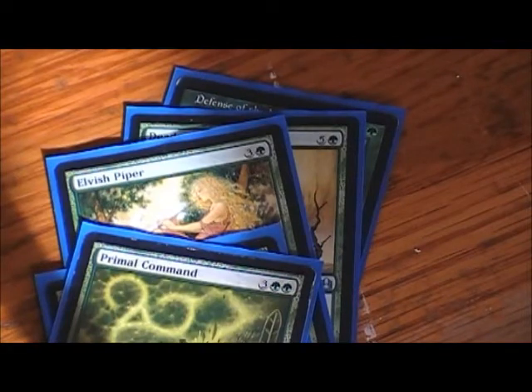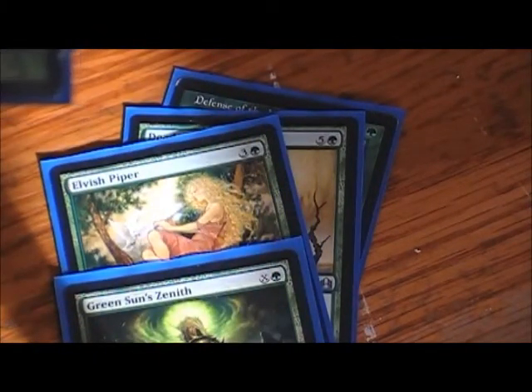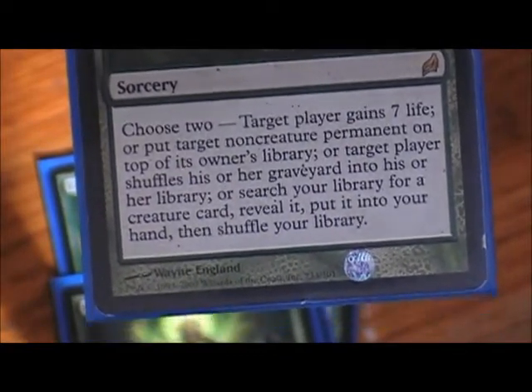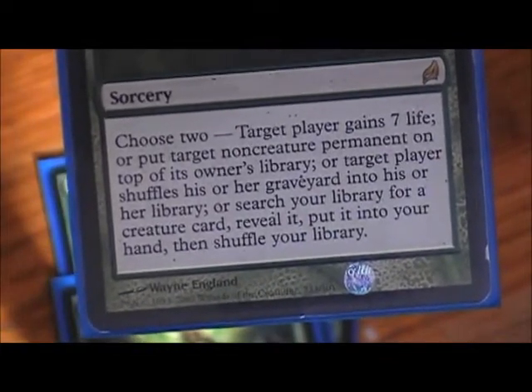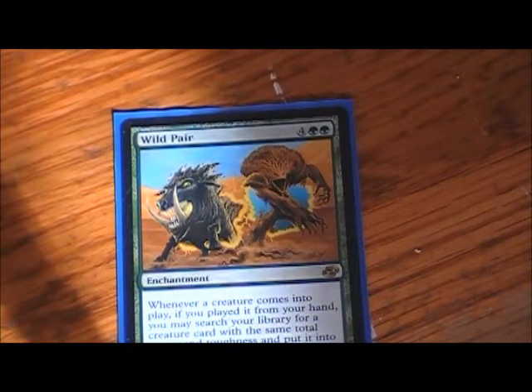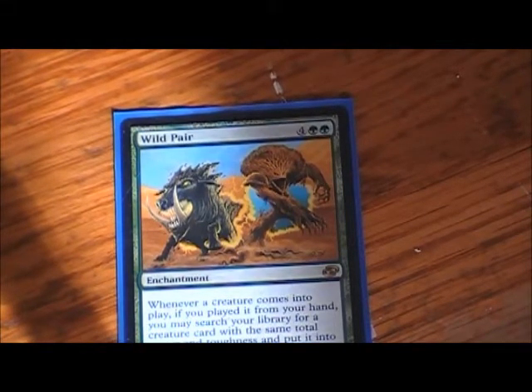Prime Command lets you search for another creature, and half the time you're also gaining seven life. You can also take someone's non-creature permanent and put it on top of their library. Mostly you're searching the library for a creature and gaining seven life. And the king of cheating creatures into play — Wild Pair. This deck is built around Wild Pair: when you play a creature, you can put another creature into play that has the same total power plus toughness. So if you drop a 6/6 — total is 12 — you search your deck and find another creature with total power and toughness equal to 12, and put it into play for free.